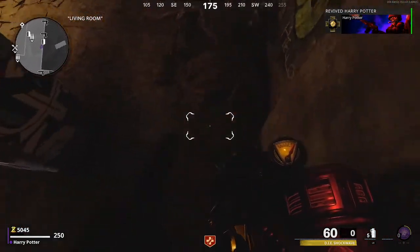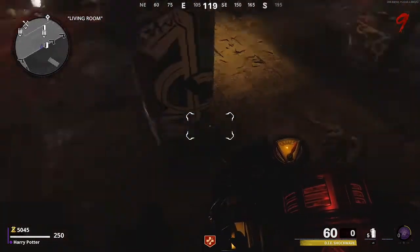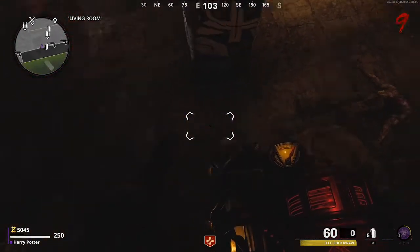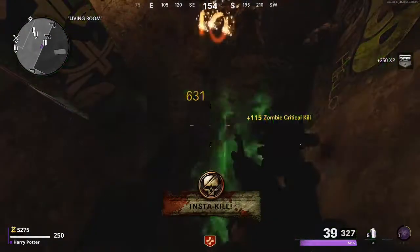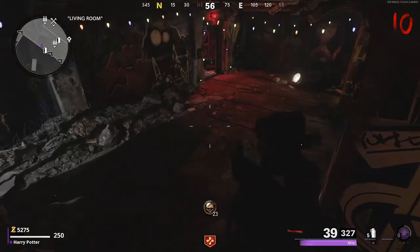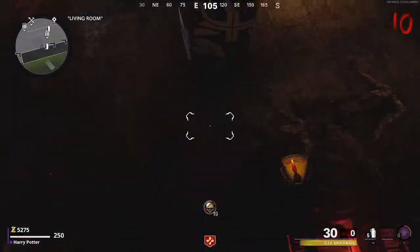Once done correctly you will still be on the wall — move all the way to the right until you're level with the side of this pillar, then revive yourself and you will be in the crouch position with the wonder weapon. This is awesome for high rounds. Just use the sucking function of the wonder weapon when the dogs are around to suck up their gas, and the megatons will actually spawn behind you so they won't be able to kill you.